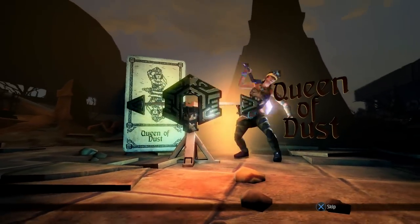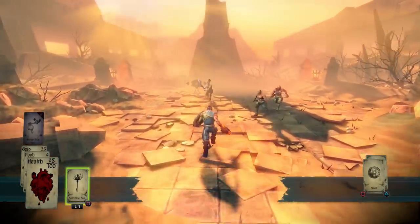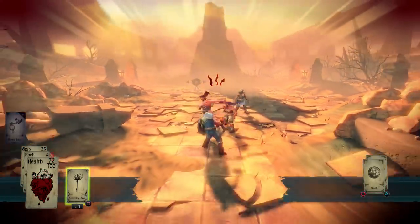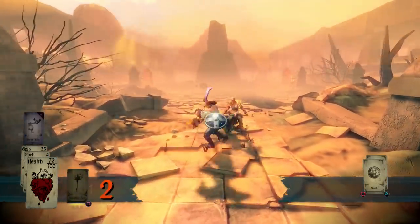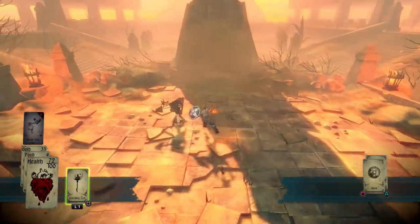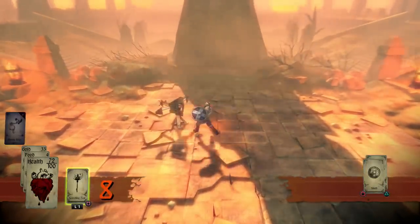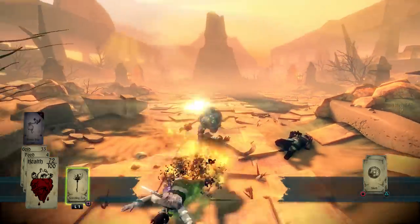Here she is — the Queen of Dust, ever so menacing. The sound issue didn't appear until I started recording, so maybe recording is somehow causing it. I'm getting hit, but using L1 — boom, pull that down. We already killed her at 72 health remaining — this weapon is really, really good. We destroy the remaining enemies and the battle is won. When we start a new level we start from scratch, so unfortunately even though this weapon is awesome, we won't keep it. This level is complete.